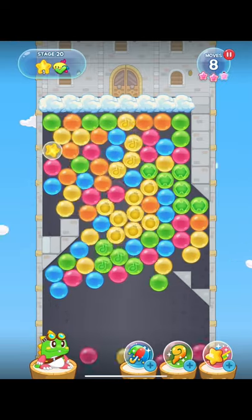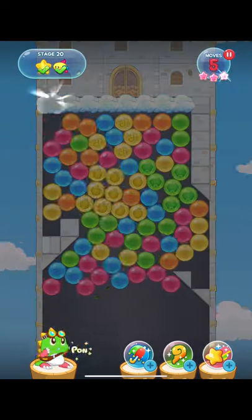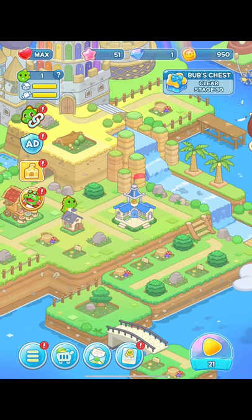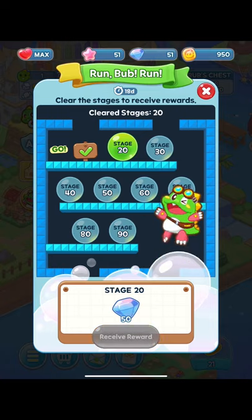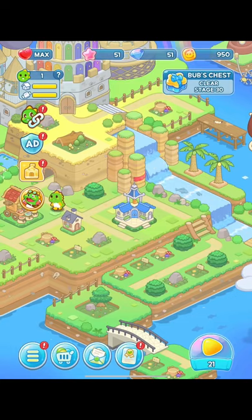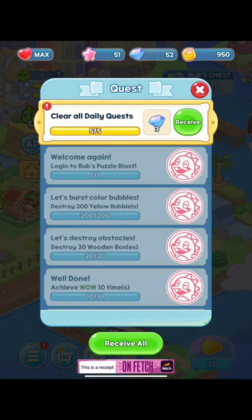OMG — that star just refuses to go up. It took way, way longer than it should have. That single column clear should have just pushed it up, but other bubbles got in the way. And now we're back in town, stage 20 cleared! Collected 50 diamonds — not sure what diamonds do yet. But there's a lot of different things to buy. Houses are upgraded by stars, which you earn by clearing levels.